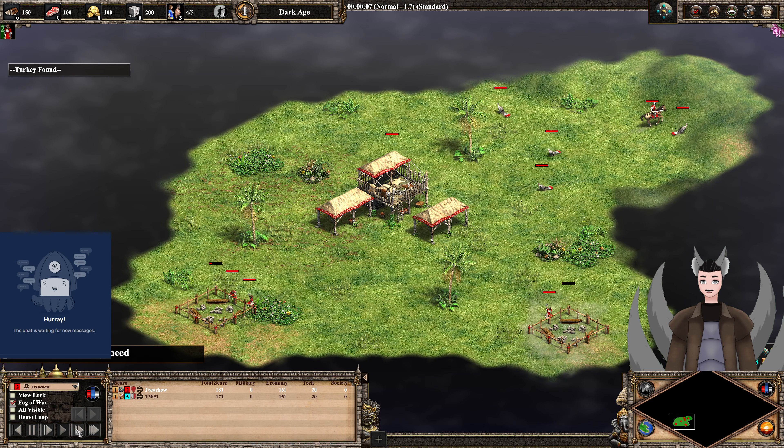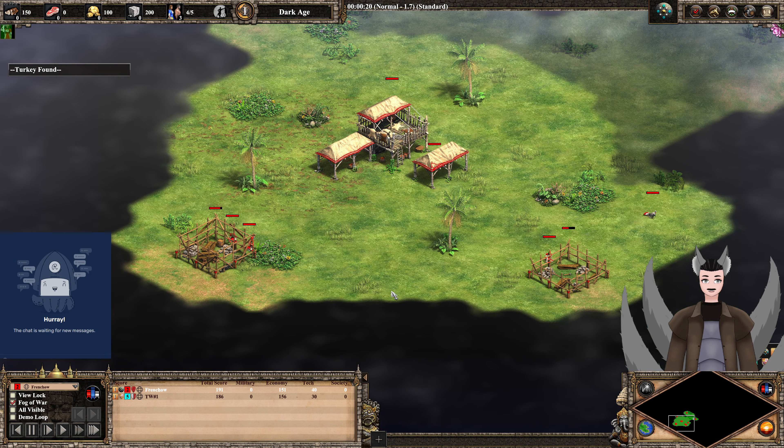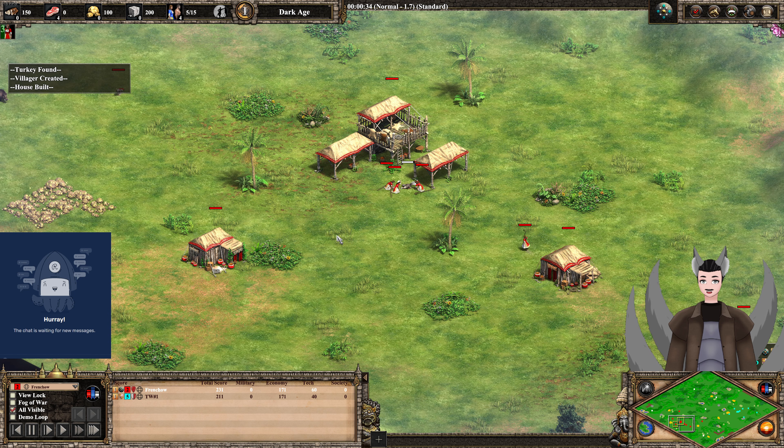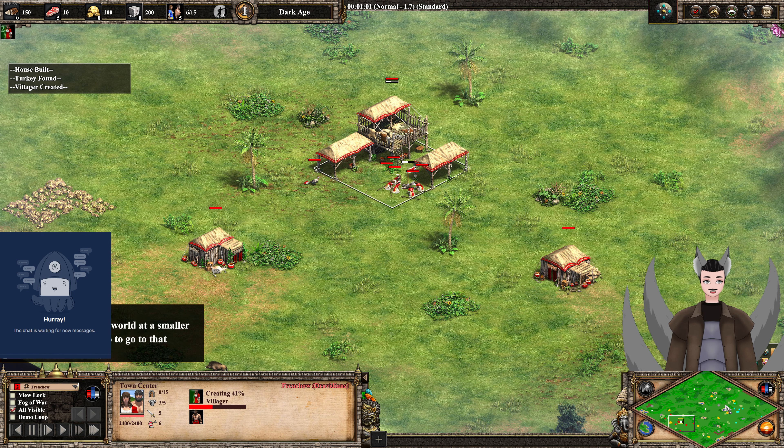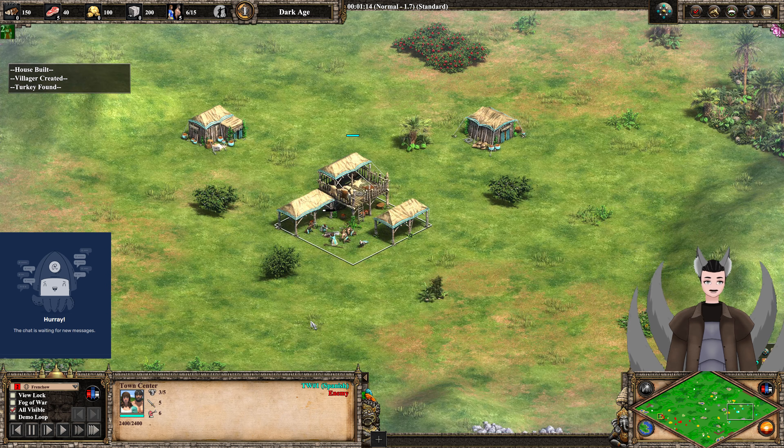Greetings everyone, and Grade here for another Age of Empires 2 Definitive Edition replay. Spawning on the bottom left side as the Red Dravidians, we have French Owl. Spawning on the right side as the Saracen Spanish, we have TW #1.